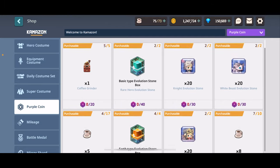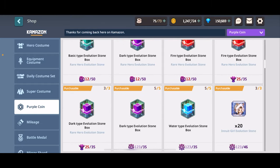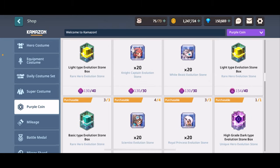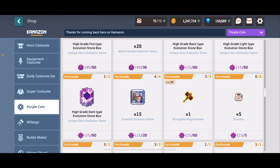Purple coins - I recommend going in the order of stamina and coffee grinders. That's pretty much it. You'll get enough coins to get everything, but stamina and coffee grinders are your primary priority. Save them and only buy when there's an event boost such as two times evolution dungeon. Outside of that, just save them. Everything else you can buy whenever - it's not really going to affect much.